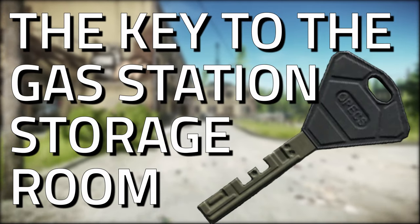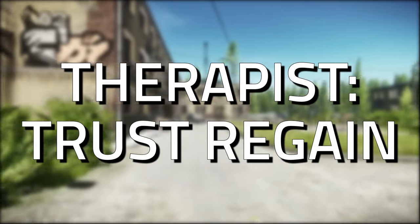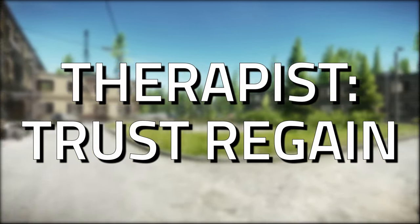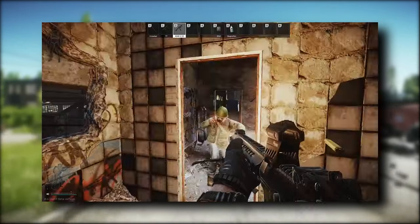Hey guys and welcome to a key guide for the key to the gas station storage room. This key is required for the Trash quest with the Therapist. The key currently spawns in jackets, in the pockets and bags of Scavs, as well as on Customs.